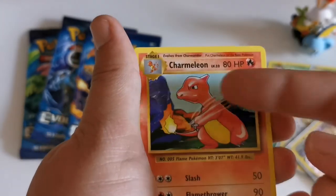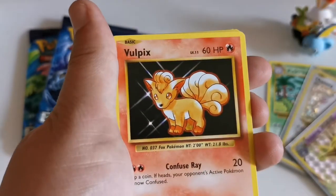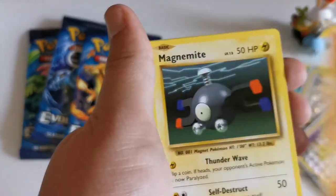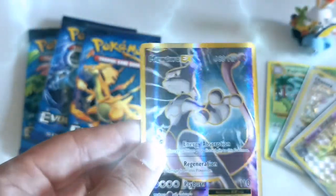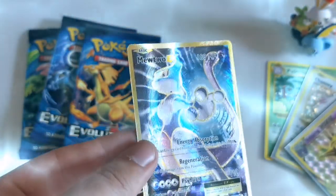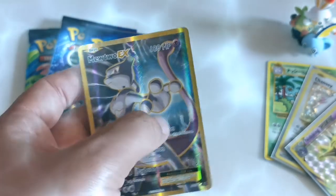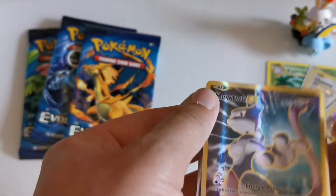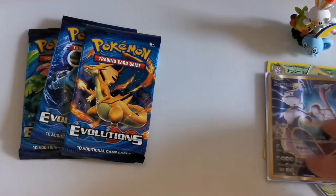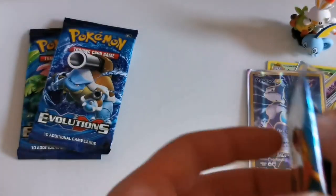XY Evolutions is definitely my favourite pack just because of this original artwork — it's just an absolute nostalgic throwback, it brings back those sweet childhood memories. Fifth pack: Sandshrew, Ponyta, Magnemite, the reverse is Professor Oak's Hint, and — oh yes! We did it! We pulled the Full Art Mewtwo EX card! In the last video we pulled the standard, and we've done it again. We have pulled the Full Art Mewtwo EX — it's got a weird embossment over the card as well. Oh, that's just incredible guys. Thumbs up for this video because that was a totally unexpected pull.